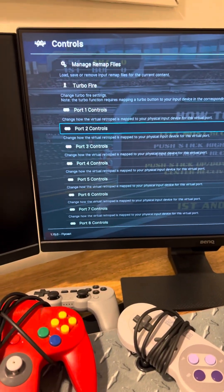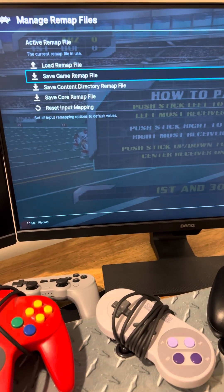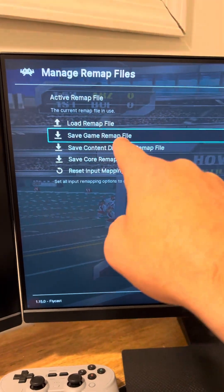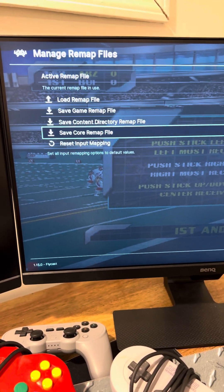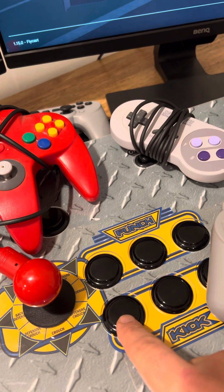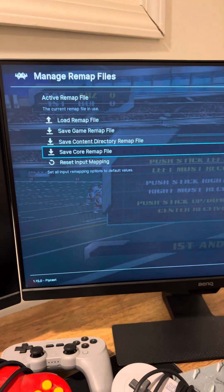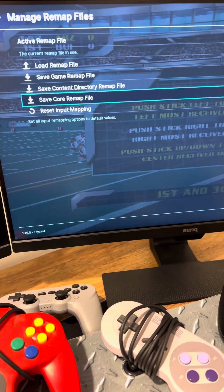When you're done, it's very important that you go up to Manage Remap Files — this is absolutely mandatory. If you wanted to save for a specific game permanently, you do Save Game Remap File and then enter that. If you wanted it for the entire console — say all of Dreamcast — you would do Save Core Remap File. That means we've switched our South button so it is now the Y button, so you can use Turbo or whatever button you want. Save Game Remap File saves it permanently for that specific game; Save Core Remap File saves it permanently for that entire console.